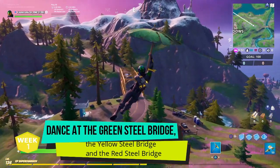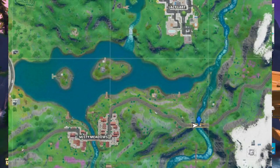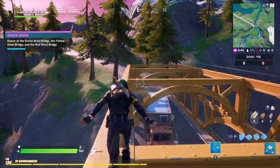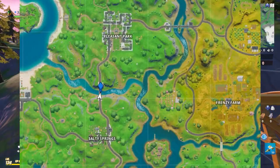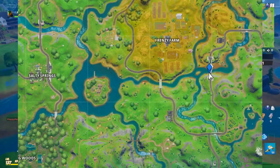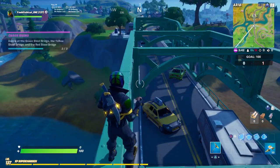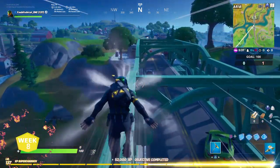The next challenge is to dance at the green steel bridge, the yellow steel bridge, and the red steel bridge. The bridges are scattered across the map — I'll show a map of where each one is. Head to each location and dance or emote on top of the bridge. It doesn't matter which one you do first. Once you've emoted at each individual bridge, you'll have this challenge done.